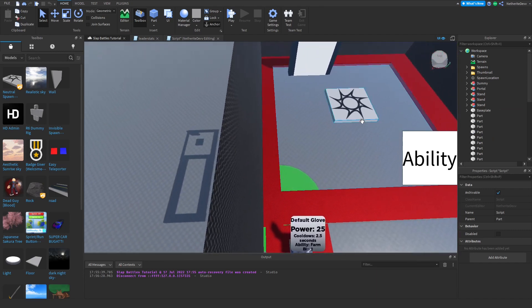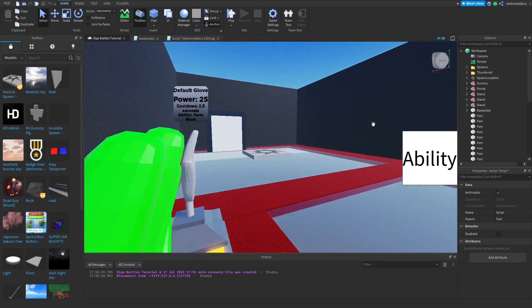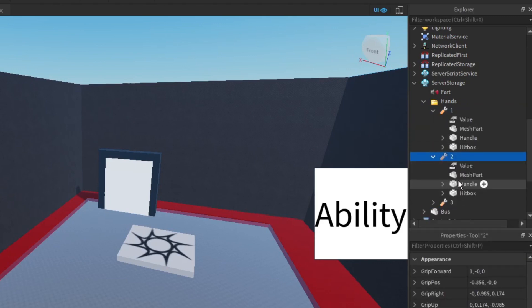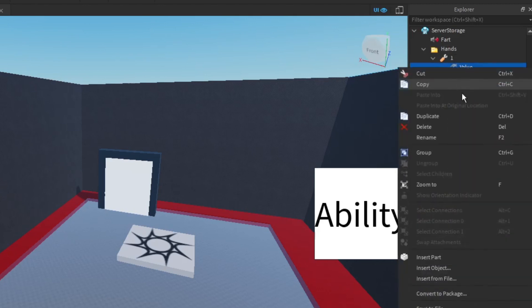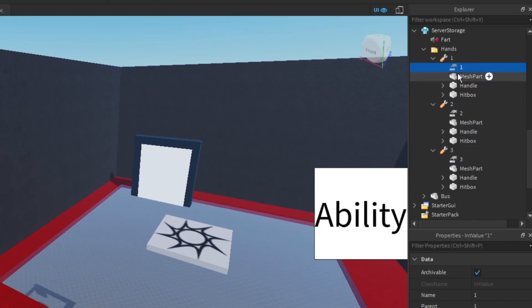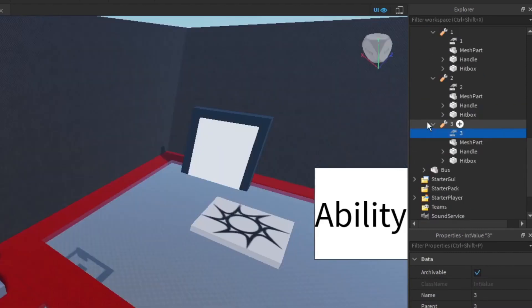The next thing we're going to do is improve our hand system. Instead of hands being numbered, we're going to give them names. In Server Storage, open the hands folder and add an IntValue to each hand. Rename them to 1, 2, and 3 — matching the value with the hand number. So hand one gets value 1, hand two gets value 2, hand three gets value 3, and so on.